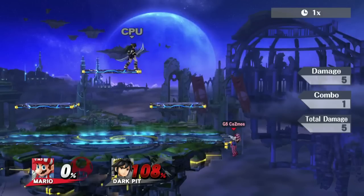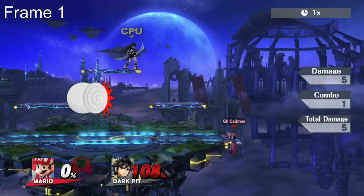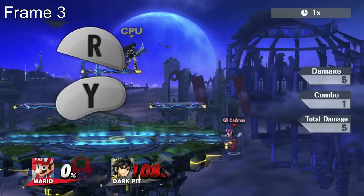Let's take a look at the inputs. From the ledge, press back on the control stick — we'll call this frame 1. On frame 2, hold forward and keep doing so until you land. On frame 3, input jump and air dodge simultaneously.